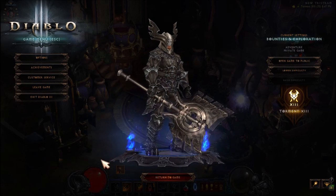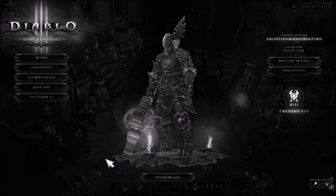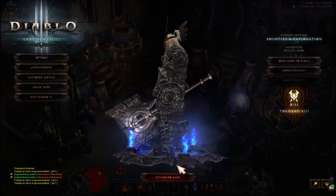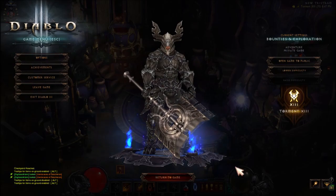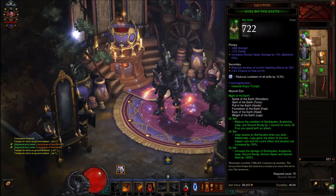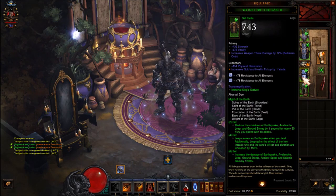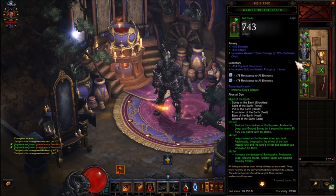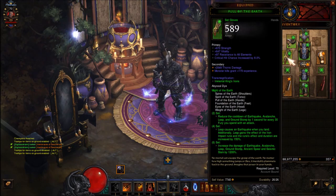This next one is pretty much the basic one — it's just the Immortal King transmog set. Here's what you need for every item: Immortal helm, Immortal armor, Immortal Pants, Immortal Boots. I'm using a vanishing dye for the shoulders and gloves since there are no Immortal versions of those.